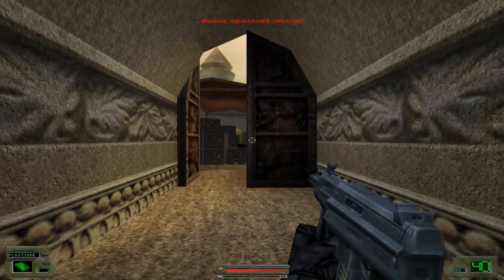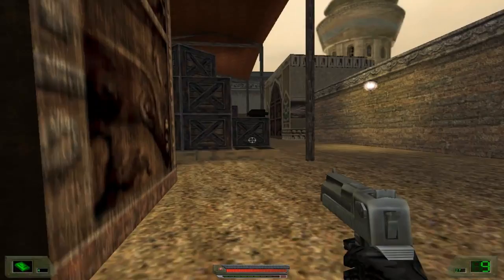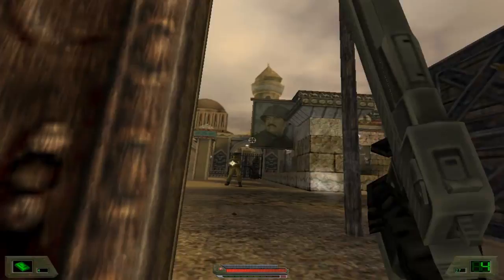We start off in this little room. I edited it back in, but I forgot to put in the video where I show what equipment I take. So we've got the Desert Eagle and the submachine gun, and I'll show you why we haven't taken another weapon in a sec.